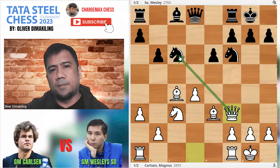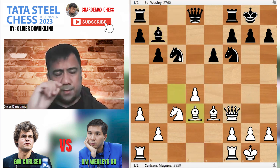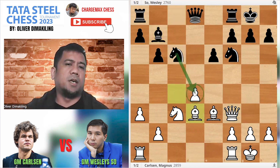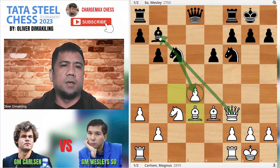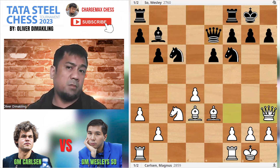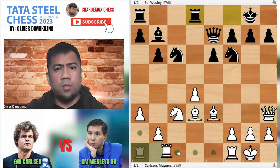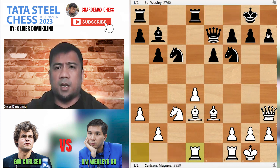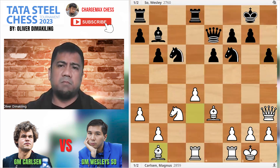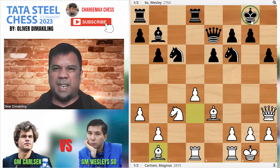If the bishop goes to B7 to protect the knight, then we have Bd3. Of course, it's not possible to take that pawn because we have Qxb7. Now if you play Qe7, then Qh3 is playable here. If Rfd8, then Rd1. Let's say H6 and put the rook back on D1. Good pressure on the king — I like these kinds of positions where White is attacking the king.